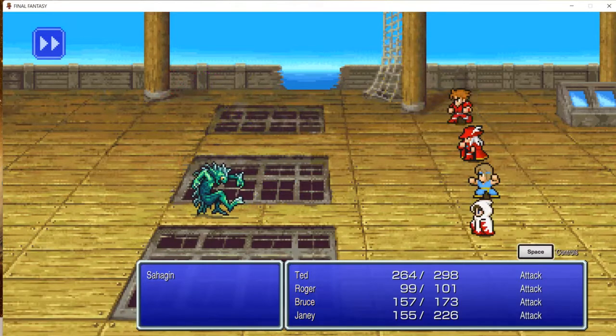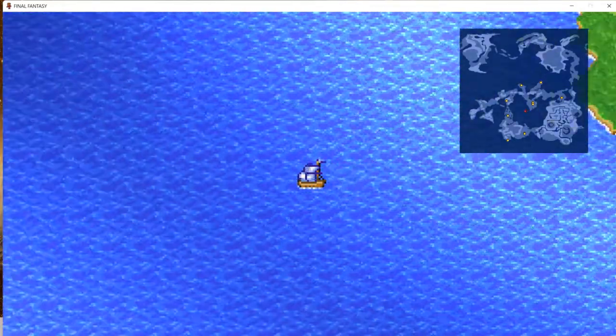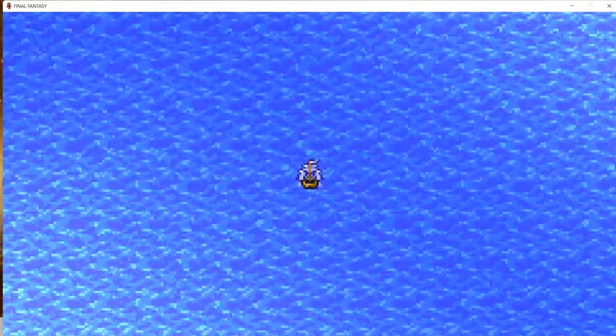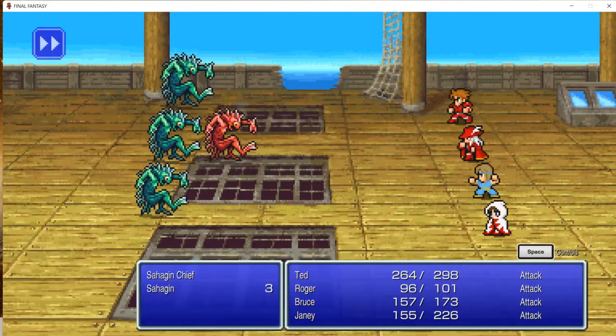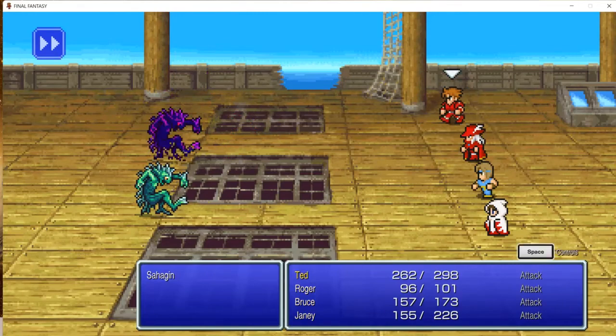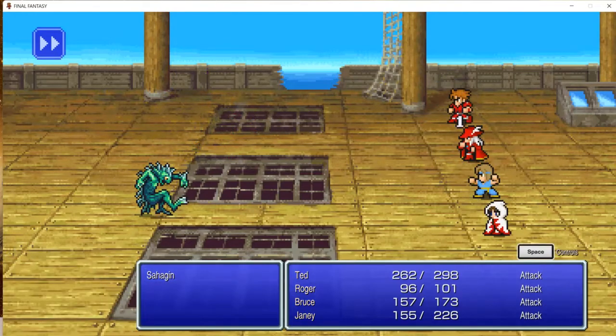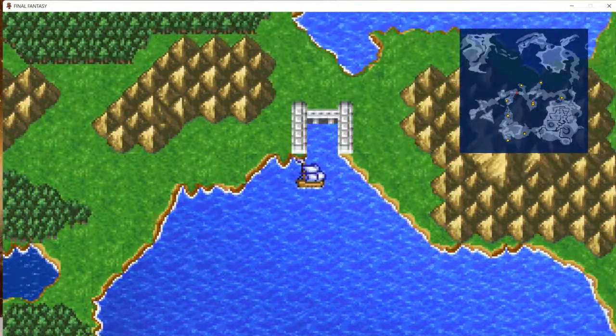Let's take out this last Sahagen. Let's proceed our way to Mount Durogar. This is just getting out of hand with all these encounters. Got him. Let's go dock here and head to Durogar.